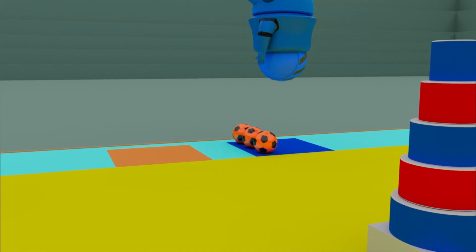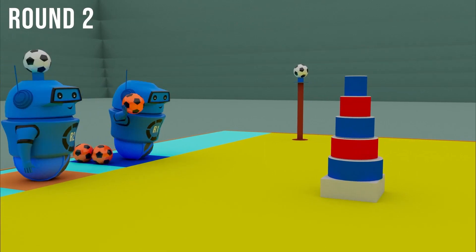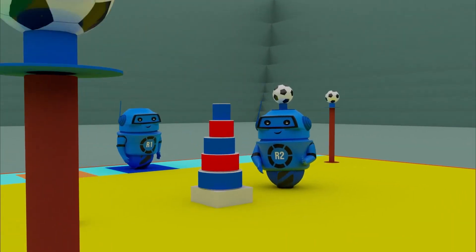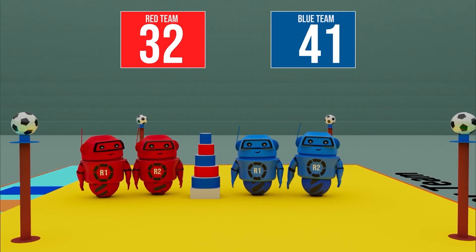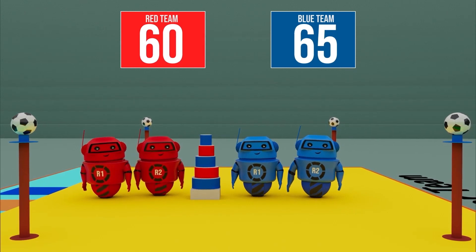Now it's time for round two. The seeker and hitter teams switch places and the game proceeds. The winner will be determined by tallying up the points earned in the Lagori break and Lagori pile.